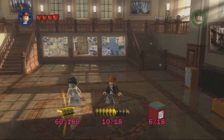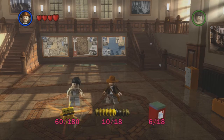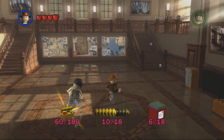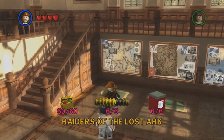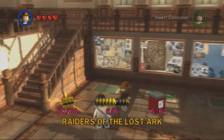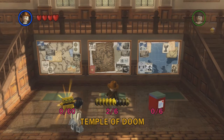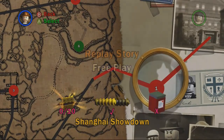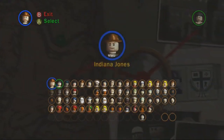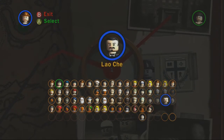Hi guys! This is Geigerish9, and welcome back to Let's Replay LEGO Indiana Jones! In the last episode, we got finished with the Raiders of the Lost Ark. As you can see, we now have 100% — all 60, 6, and 6. So in this episode, we're going to be starting up Temple of Doom. And we're going to be starting up with what I thought was the shortest level in the game, which is probably the third shortest — Shanghai Showdown. Let's go ahead and pick Lao Tse for this one.